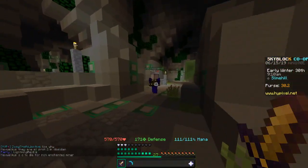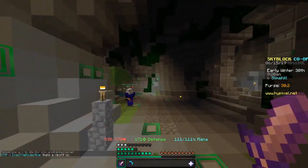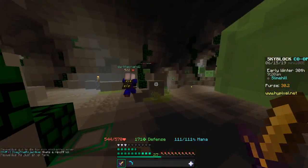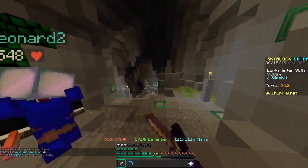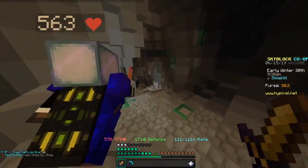You'll go over this water — watch out for the slimes, the slimes will be there. Once you go over that water, you just continue to go straight, watching out for slimes. Go into here, then you'll go over another little pond area, and then just continue to go straight until you see this big tunnel right here.